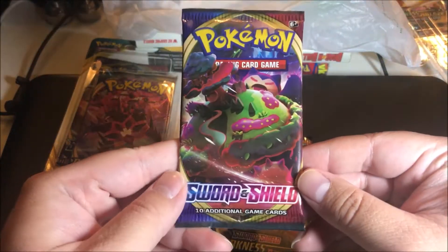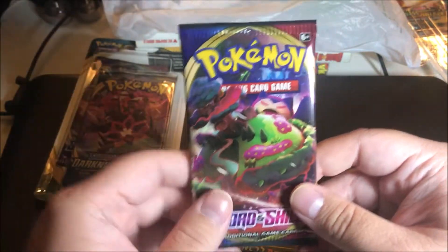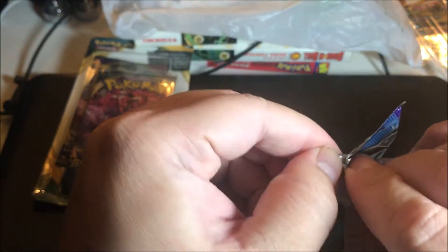All right, so actually we're gonna go with the Sword and Shield base pack first. I actually want anything Snorlax out of here, so hopefully I can pull that or one of those.